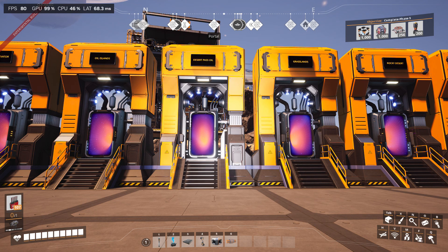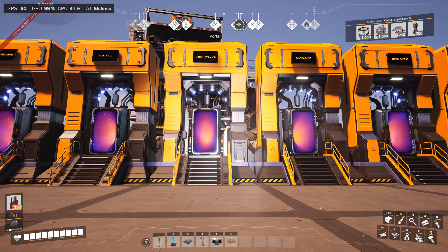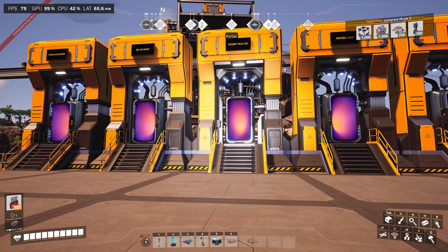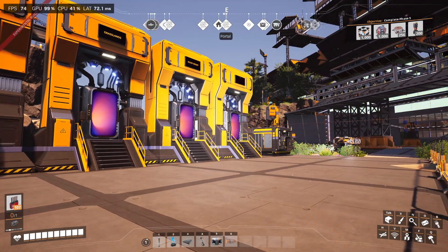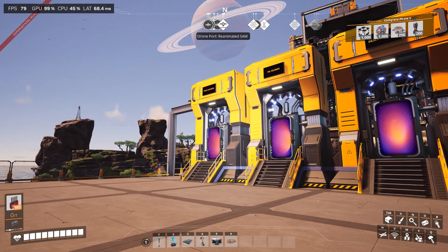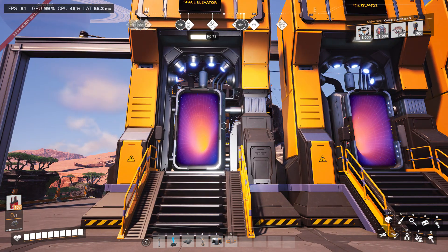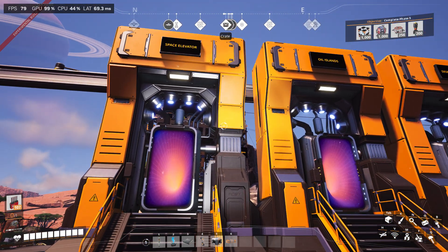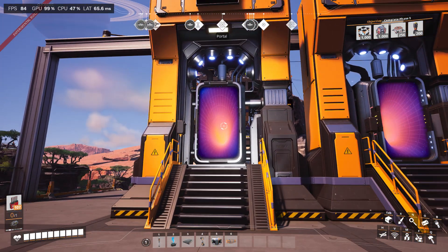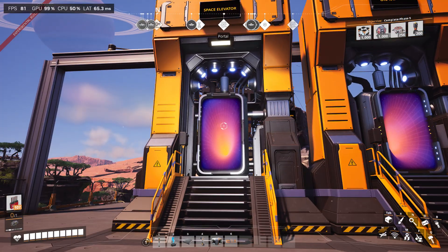Hey, what's going on — this is Satisfactory Pioneer bringing you a quick little how-to on teleportation. I have these main entrances set up with satellite nodes across the map. You have to plug in one entrance and have one exit; there cannot be one entrance leading to multiple satellites. You can select a different satellite, but it will be programmed to that satellite only.